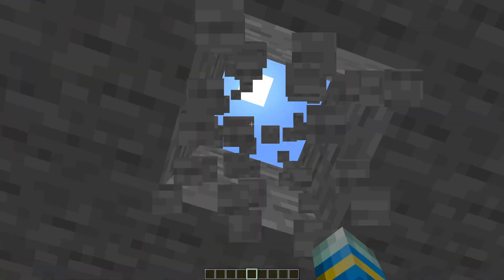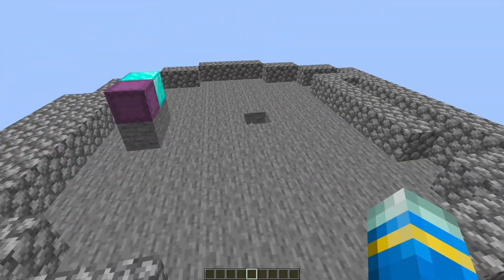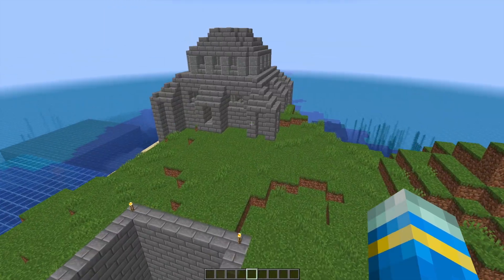If we just continue to the top we will see there is a shulker box with some extra loot at the top and a diamond block. Of course this is random so it changes every time.